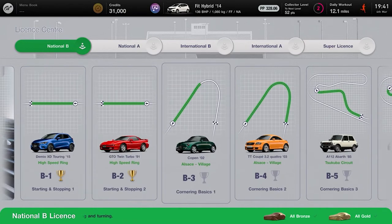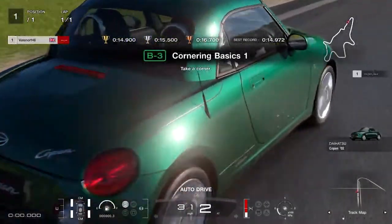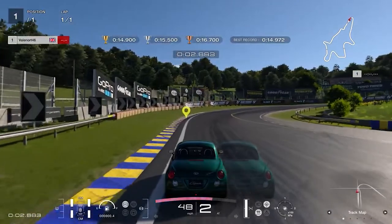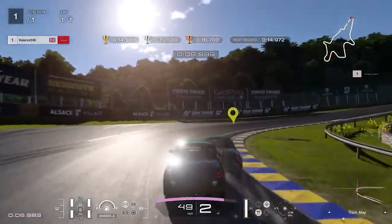License B3 will teach you the basics of cornering. You need to keep to the left of the track and steer into the corner without braking, then exit the corner and cross the finishing line whilst at full throttle. In order to get the gold you need to do this in less than 14.9 seconds.